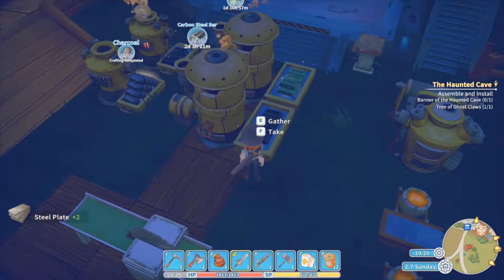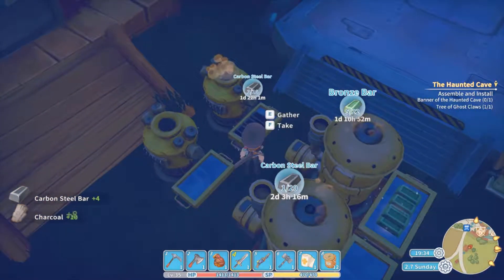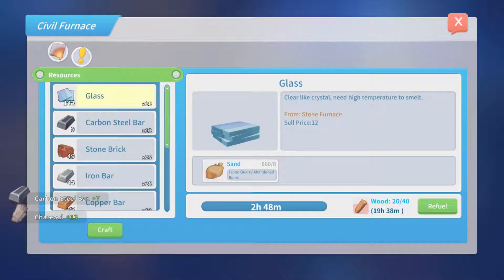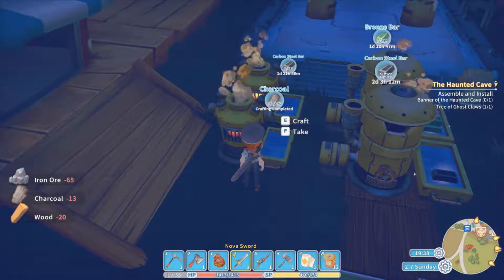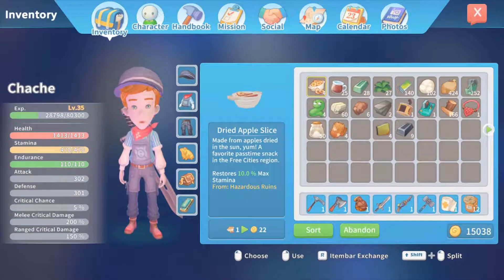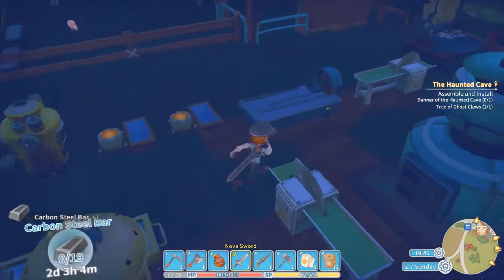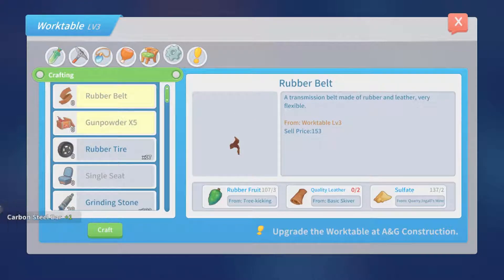That's those complete. One more view — that's more charcoal, that's more carbon steel. Let's make 10. With this, we should be able to make two steel shells.